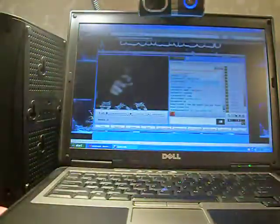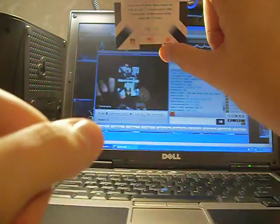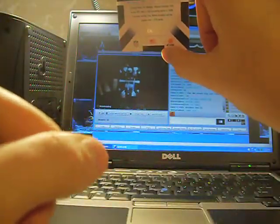Got a Willis McGahee insert numbered to 250. Decoys — kind of cool. I don't have that one yet; I got one of the regular ones but not the blue version. Got a Reggie Wayne insert numbered 6 of 25. Pretty cool — Reggie Wayne numbered 6 of 25.